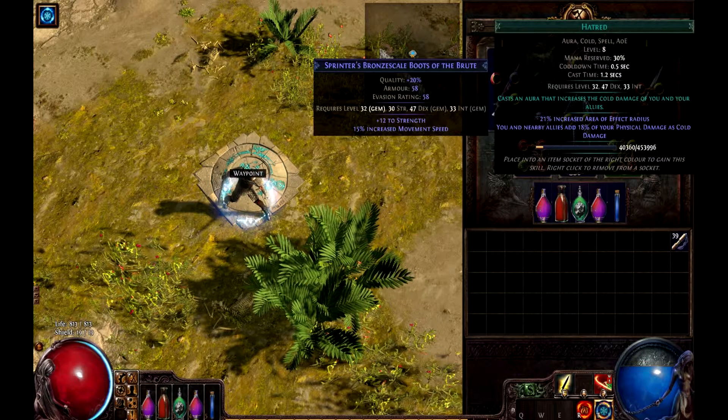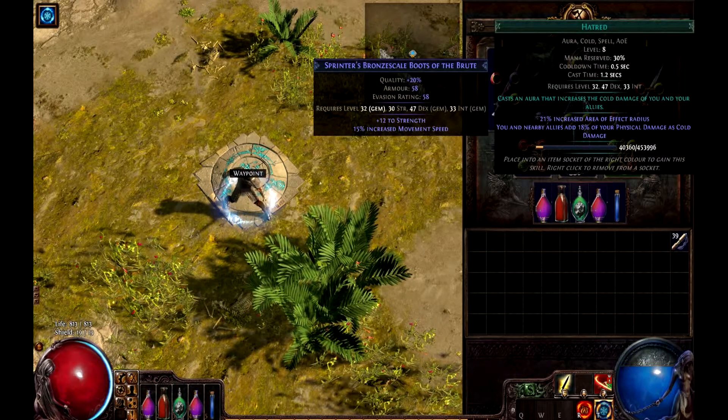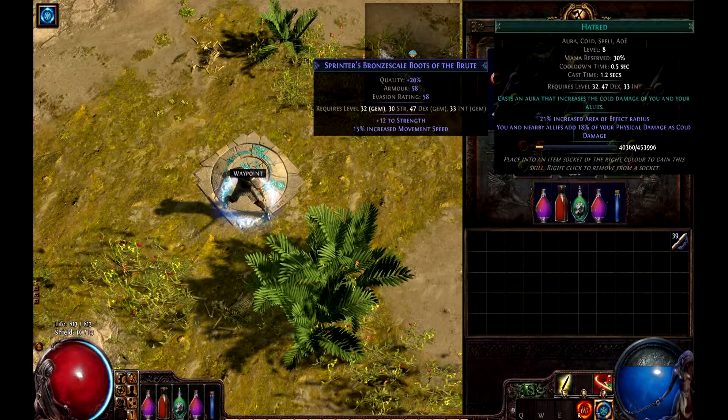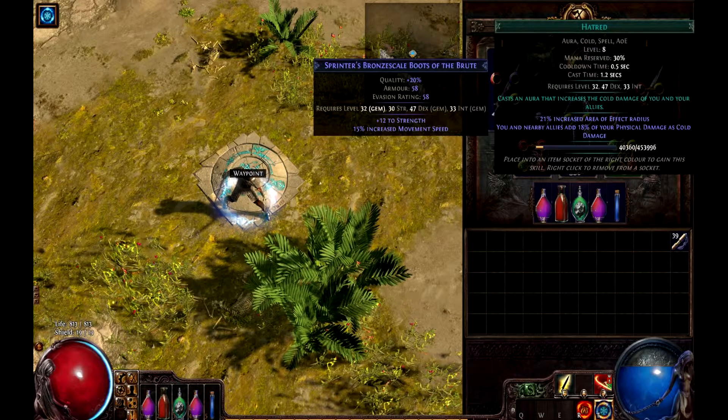The reason they reserve it and not just take it away is because you will still technically have the same amount of maximum mana. Since your mana regen is based on a percentage of your maximum mana, taking it away would lower your regen as well.